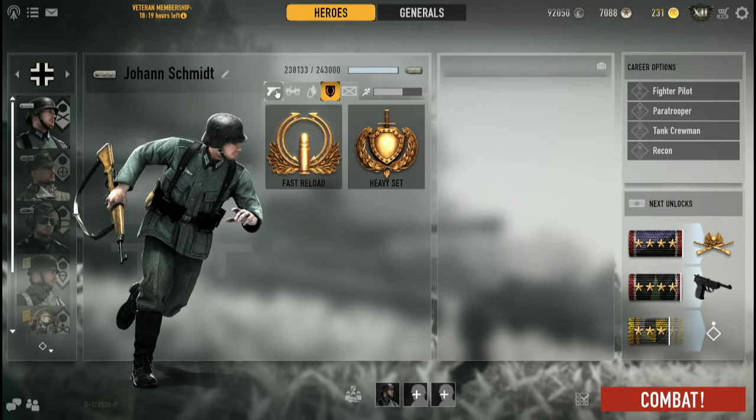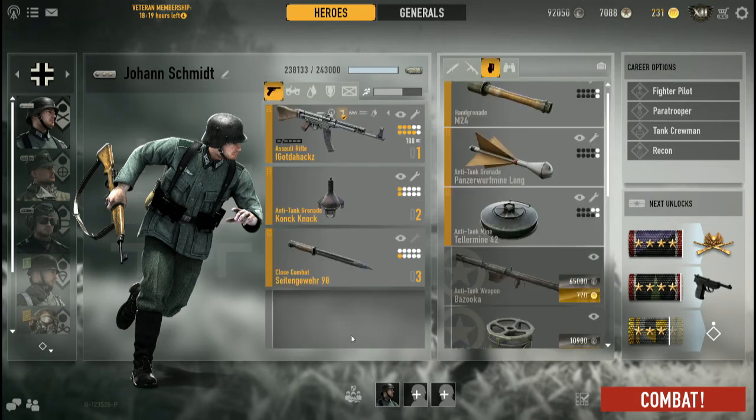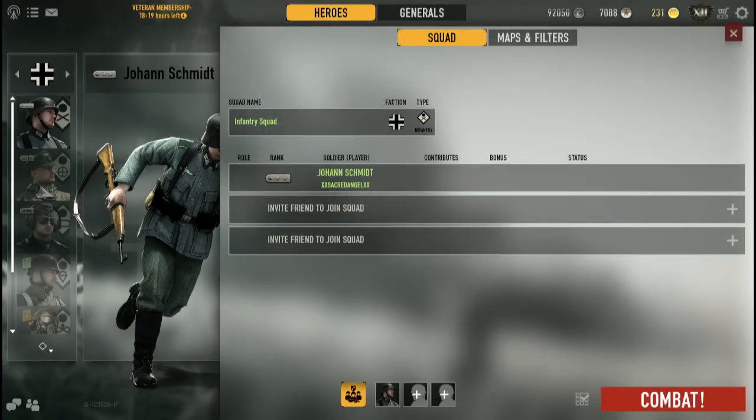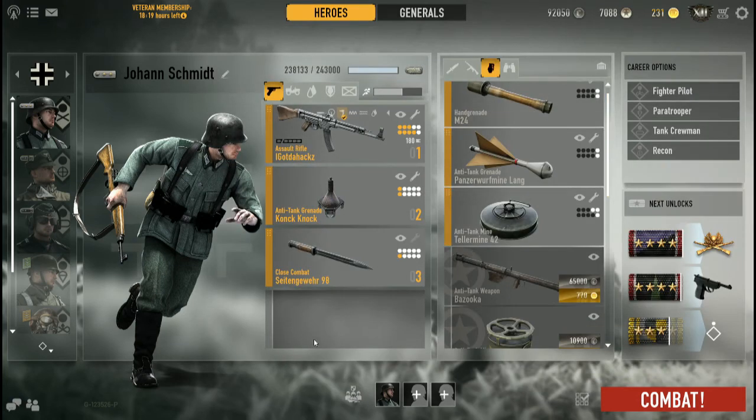Do's and don'ts for the unit: Do — stay alive. Don't — die. Do go for objectives, but go with groups. Don't go by yourself; you're not a lone wolf, you're not Rambo. If you're squadded up with friends, invite them to your squad and coordinate on Discord, Ventrilo, TeamSpeak, or Skype — whatever your VoIP choice is — so you can easily coordinate an effective defense or attack.